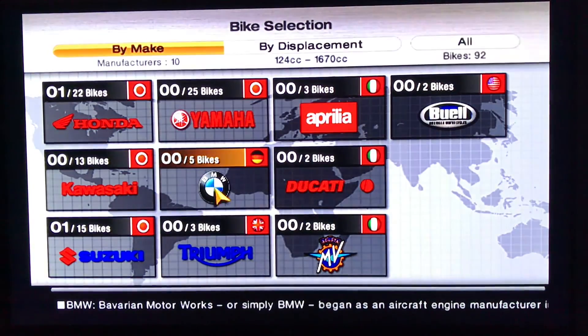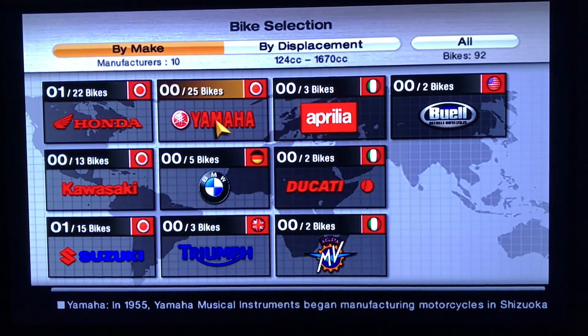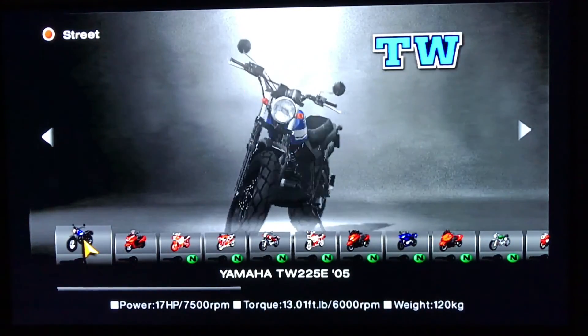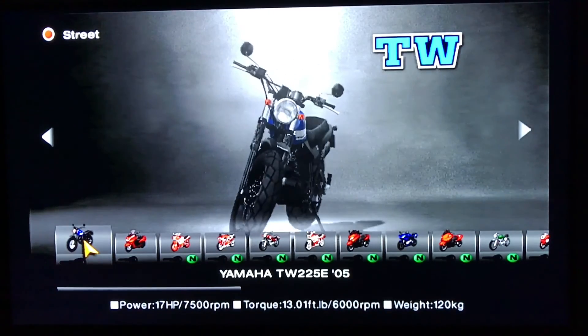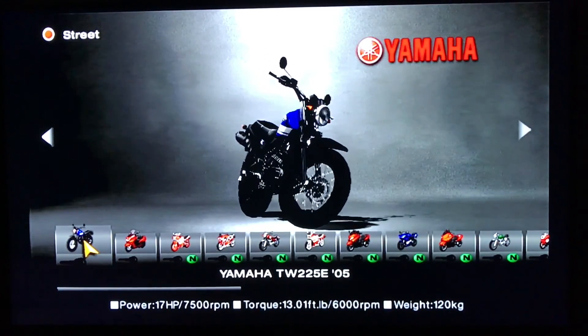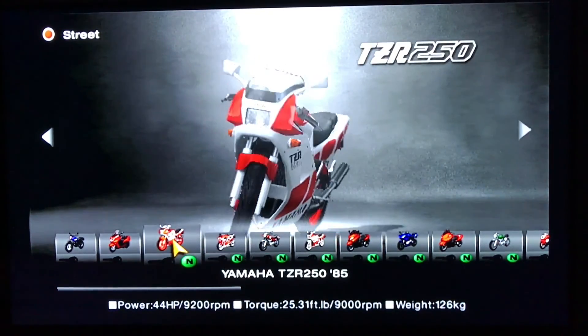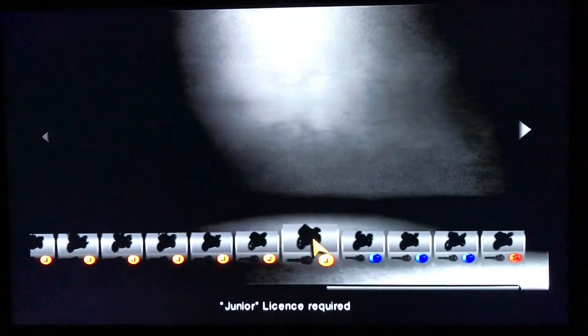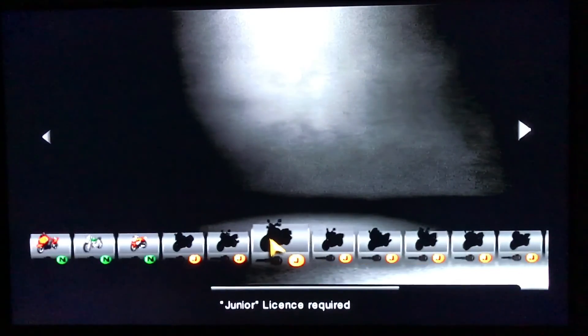You have to get licenses in this game, and the more licenses you have, the faster and better bikes you can do. Let's try a Yamaha. So the ones with no letters — basically when you first pop open the game, you can play with those. Then you have to get the novice license, which is the green. Then there's the junior license, the expert license, and then the super license for the super bikes.